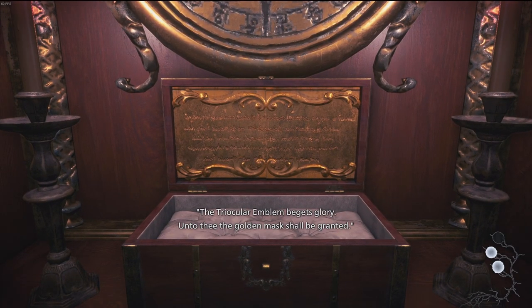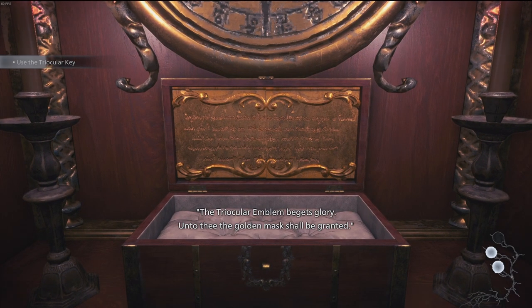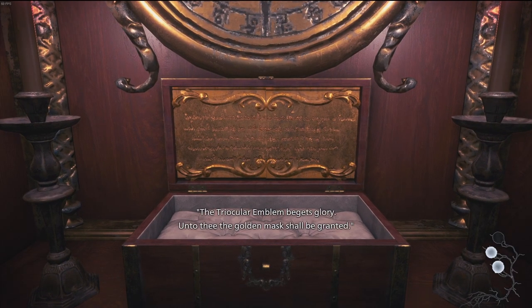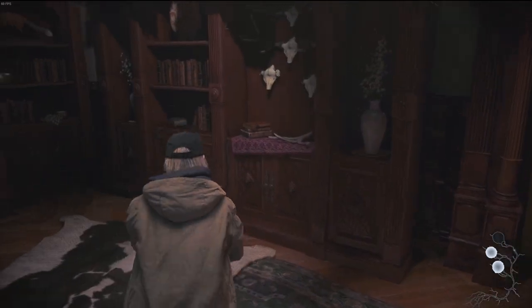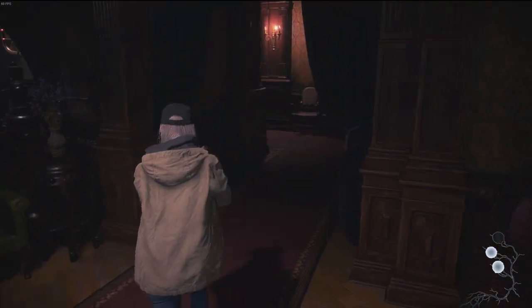The triocular emblem — 'begets glory onto the golden mask, shall be granted.' I don't think there's anything else in here. It kind of feels like there should be. Maybe on easier difficulties there is, but there ain't nothing else here.